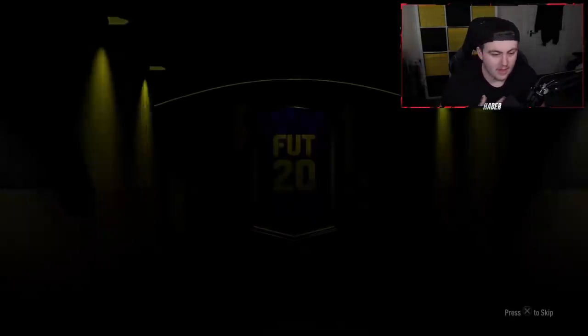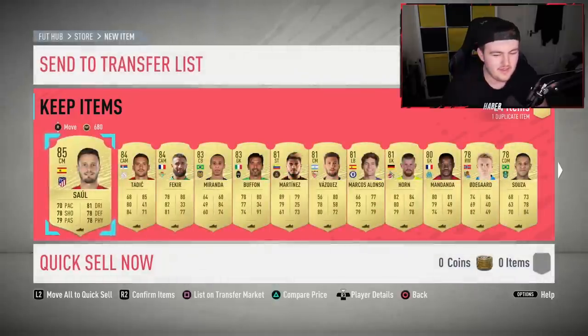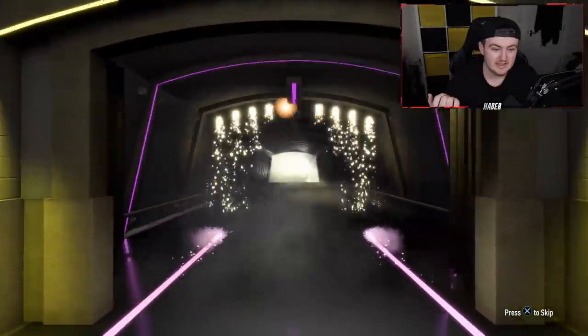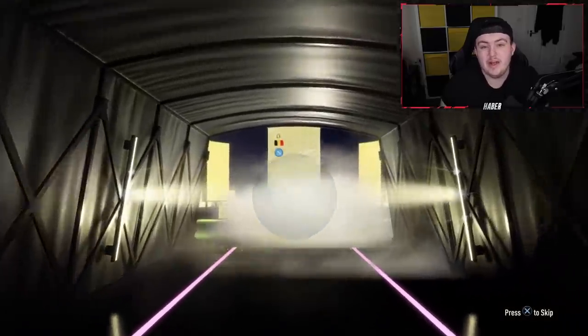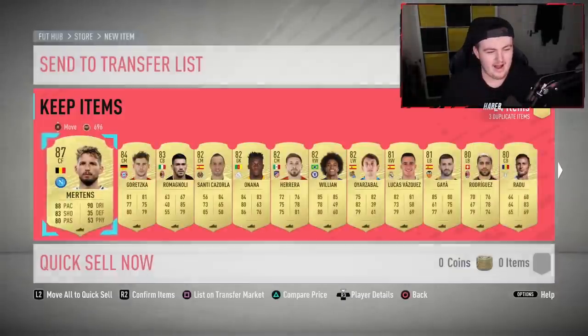Alright, 200k packs now. The first one's gonna be a normal board — EA know how to get me going, man. What an amazing reward for playing 30 Foot Champs games! Second 100k pack, last one of the video. To walkout at least — Portuguese striker, Belgian left wing or CAM, then a forward — Mertens. He's got a new picture, looks pretty nice, but that's about it really. Unfortunately it's not going to be anything too spectacular.